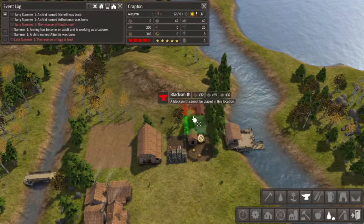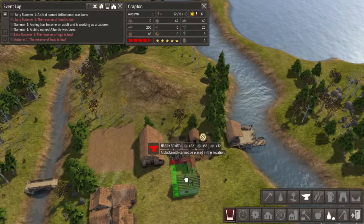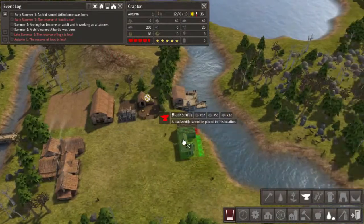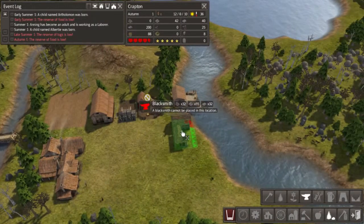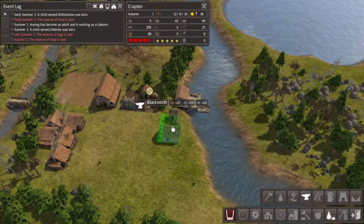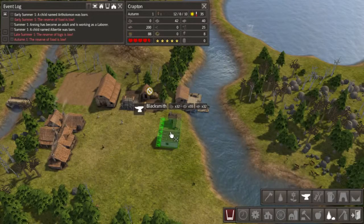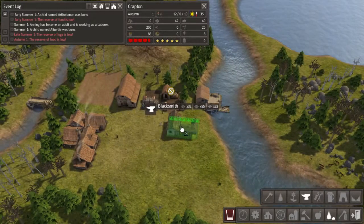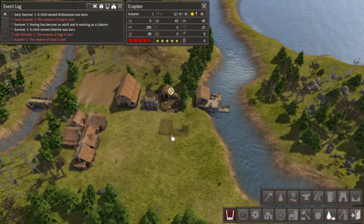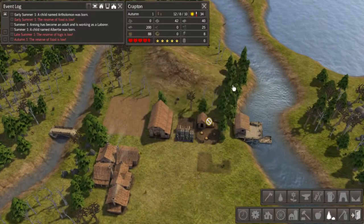We're going to need more tools at some point, and we get that with a blacksmith. So where can I put this blacksmith? I kind of want it out of the way so it won't be in the middle of anything important. Let's try having it right here, straight across, right there — that way we can have the blacksmith right next to the stockpile.